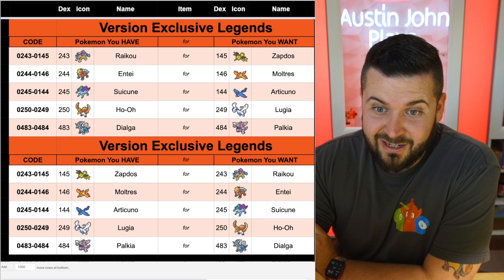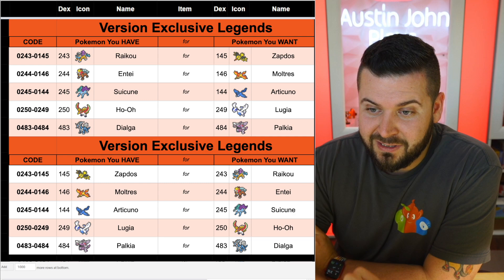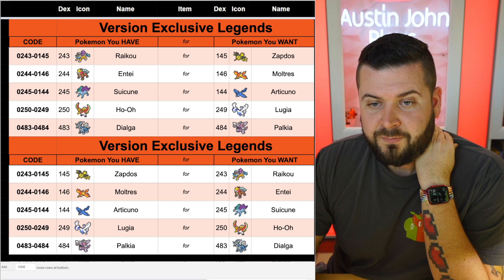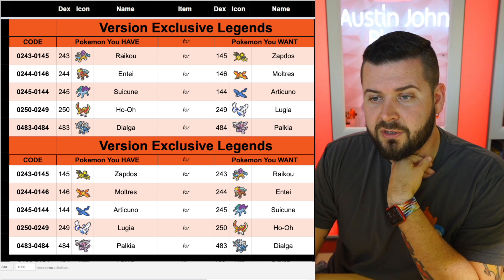For the version legendaries — the birds and dogs — we didn't go by Pokédex order. Instead we matched them by element, so you'd be trading your Raikou for a Zapdos even though the lowest Pokédex number would be Articuno. We made them equivalent trades across the board between all the version exclusives.